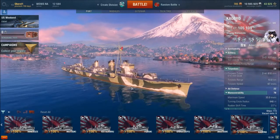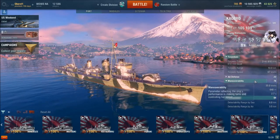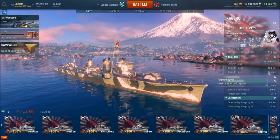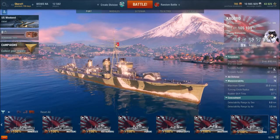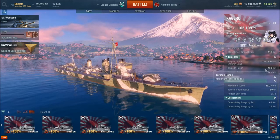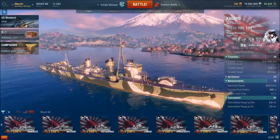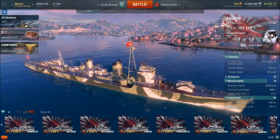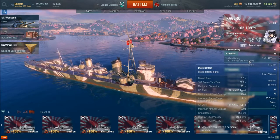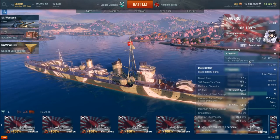Kagero, Tier 8. Basically, the Kagero is everything the Fubuki was at Tier 8. If you loved your Fubuki at Tier 8, the Kagero plays pretty much the same. You've got decent torpedo speed with a decent range. The range is okay — I know some people are complaining, but 10 kilometers is fine with a 67 knot speed. That's cool. Now, what are the problems with Kagero? The only thing I think they need to buff applies to all the Japanese destroyers from Tier 6 to Tier 10, because they all use the 127mm/50 gun.